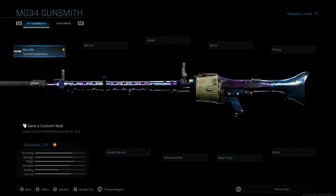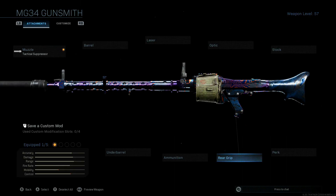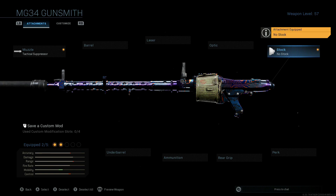I tried using the stippled grip tape instead of any muzzle attachment, but I could not notice any improvement in terms of actual in-game performance - whether ADS time, sprint-to-fire speed, or general stability. We definitely need to chop off the stock on this thing to get some noticeable mobility improvement.